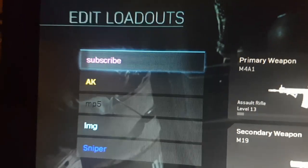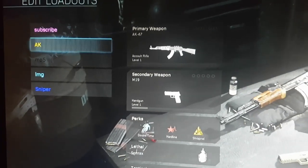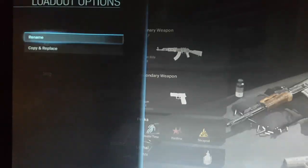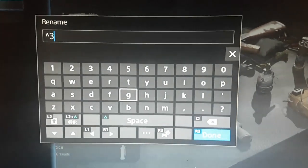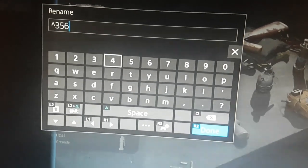So once you're done with that, you'll see that my loadout name has changed color. It only works with one number, so you only have a set of 10 colors to choose from, which I'll leave in the description.